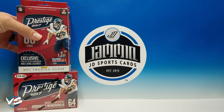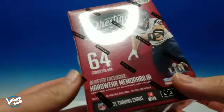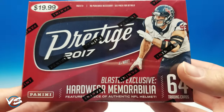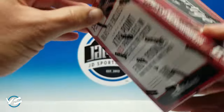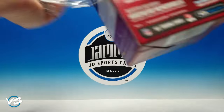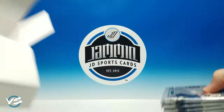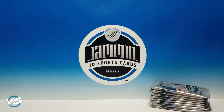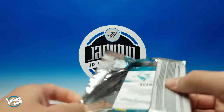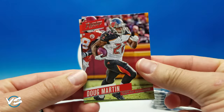We have 64 cards in a blaster box for $20, with no guaranteed hits. If you saw our other video, we did get a hit — a nice game used jersey card — and we have these possible helmet cards; haven't seen one pulled yet. I'm very interested in how this is going to end up, because both the hanger boxes and the rack packs give us a total of 120 cards, while the blaster only has 64, so right off the bat the blaster box isn't looking too good. Pack one: Joey Bosa, Doug Martin, Osweiler — there's your one rookie card.